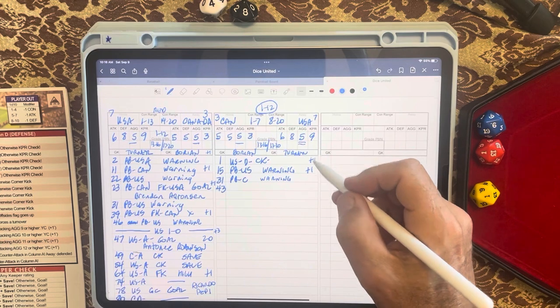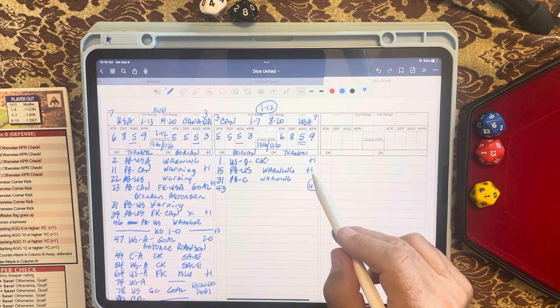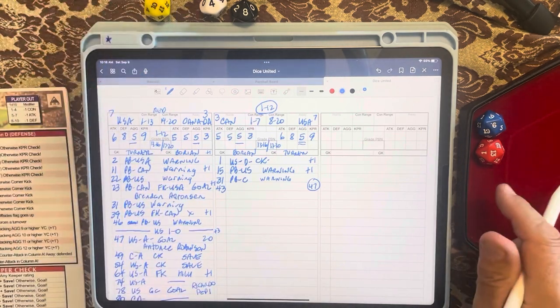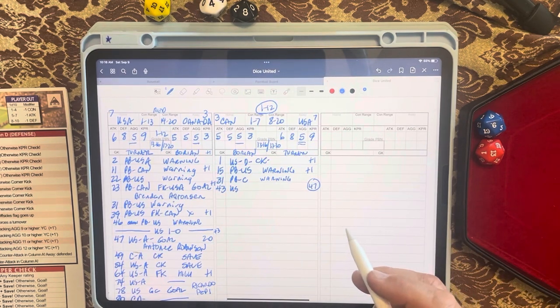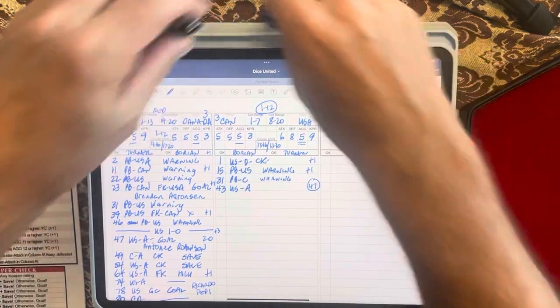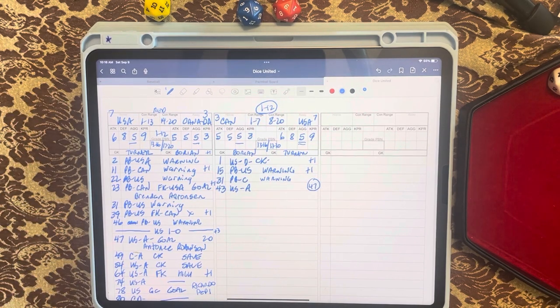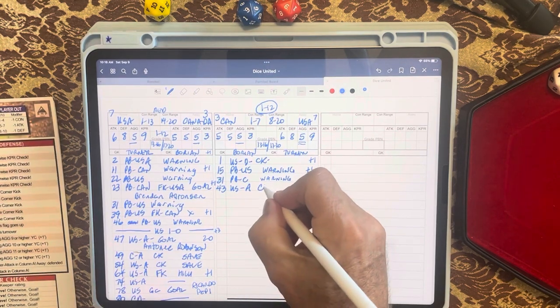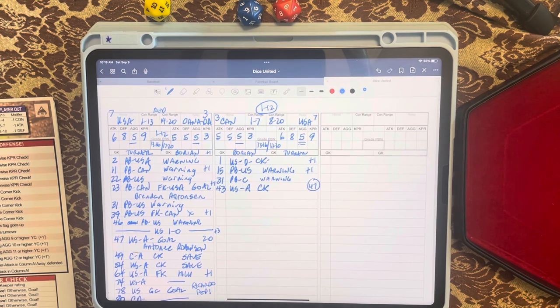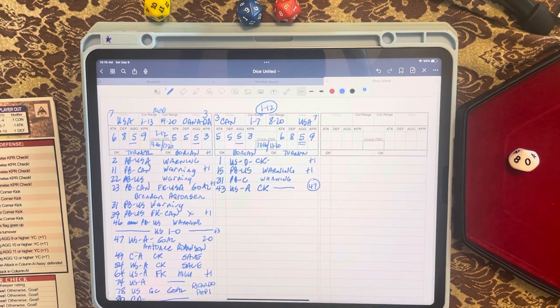At forty-five minutes into the half, eight and four is twelve, bringing us to forty-three minutes. Our target for the first half is forty-five plus two equals forty-seven. Yellow dice is one — we check control, which reads thirteen, so the United States has control. The defense die is nine — Canada's defense is five, so the US is attacking with two minutes to go in the half. Their attack rating is six, we roll a thirty, which means a corner kick for the United States. On the corner kick chart, a thirty reads: defense two-plus clears, otherwise a goal. Canada's defense is five so they clear.